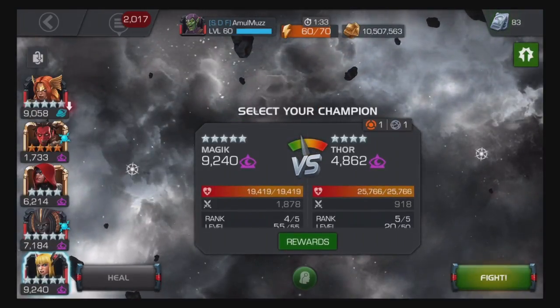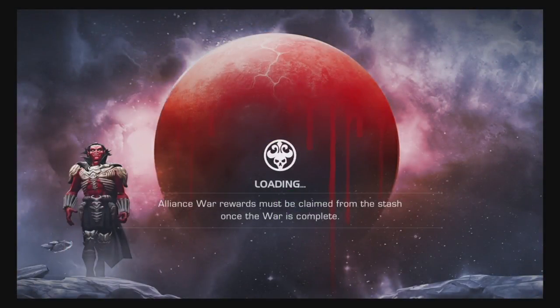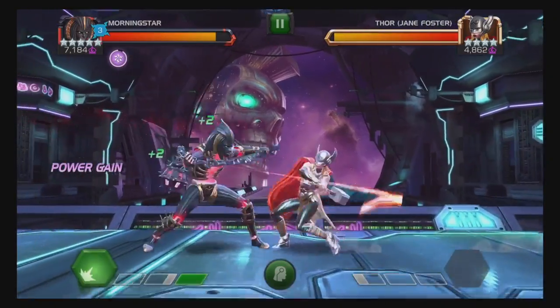So now we're going into this fight against Jane Foster with three souls instead of two. Start with a parry and bam, got the heavy attack. Now I have a power gain buff.